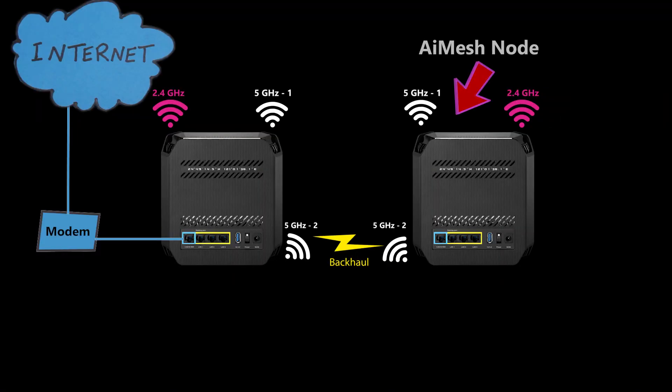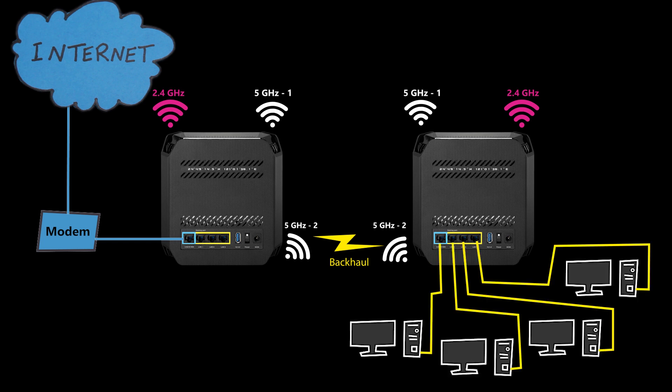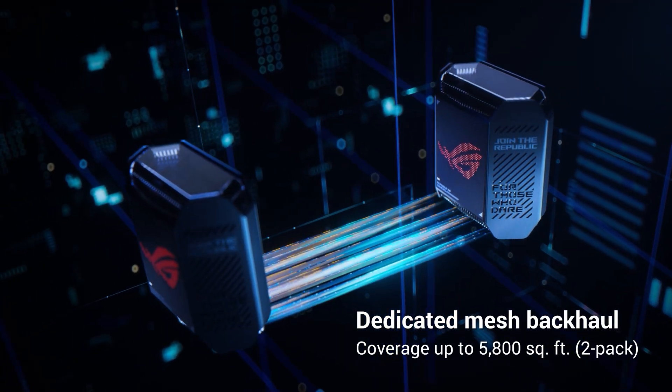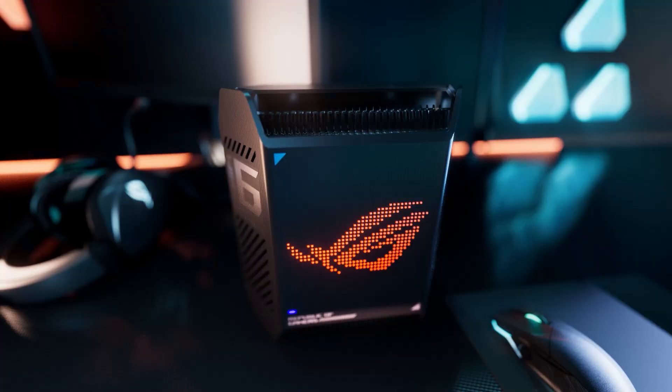If the AiMesh node is using a wireless backhaul, then its WAN port can be used as an extra LAN port. Together, the two nodes can provide Wi-Fi coverage of up to 5,800 square feet.